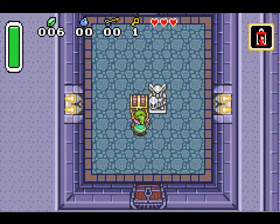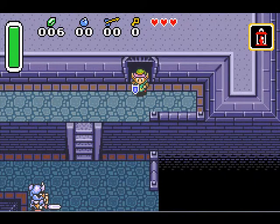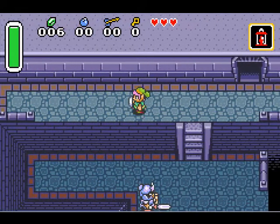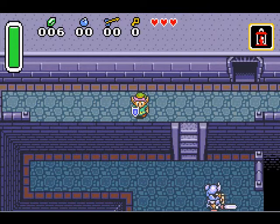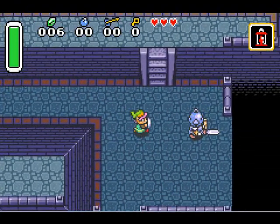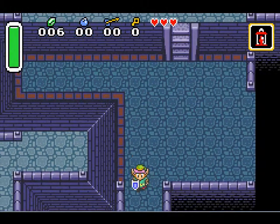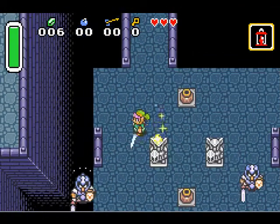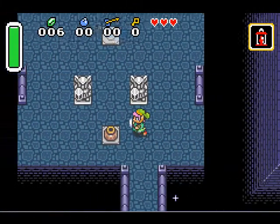Welcome back. I'm not getting this chest right now. Blue guys down there take three hits with the sword, or if you're good at it, you can knock them off the edge like that. You won't get any items from it, but you can knock them off. You can throw pots at them to deal about two damage, I think.